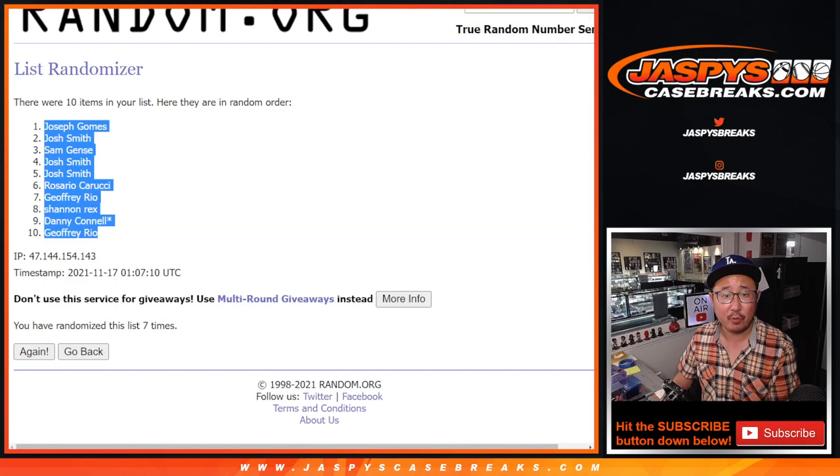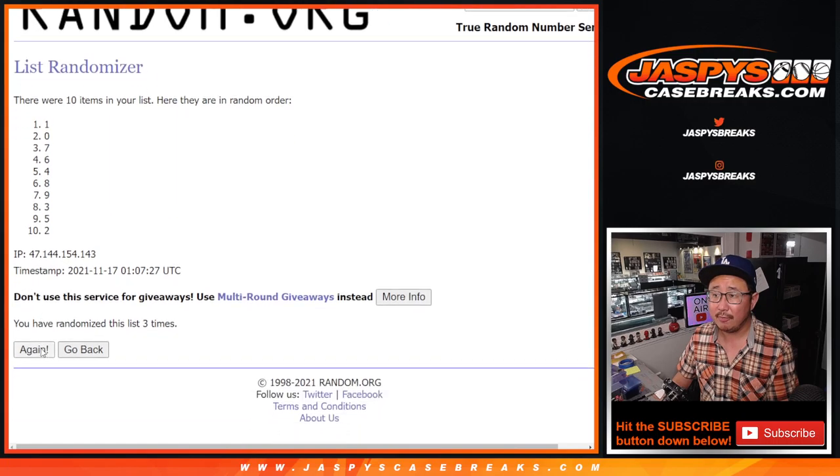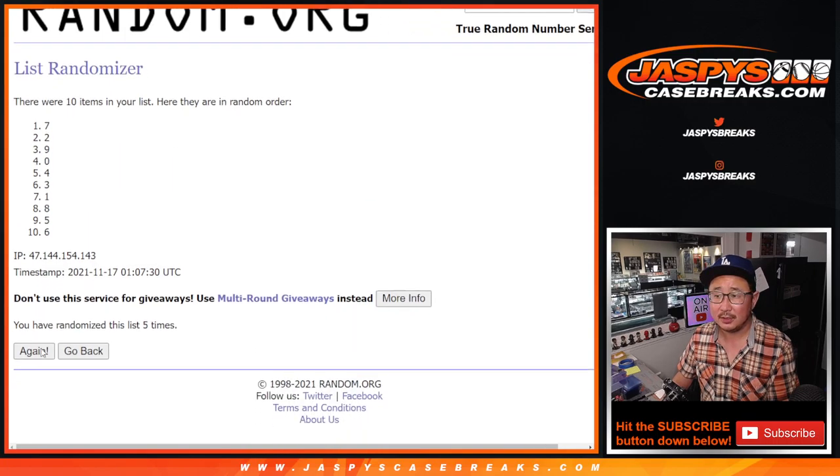And then three and a four, seven times for the numbers. Good luck. Counting one through seven and seventh and final time. After seven, we got seven down to one.